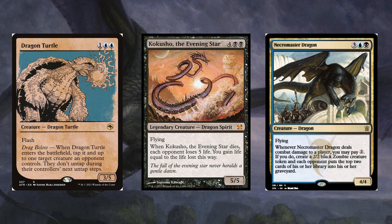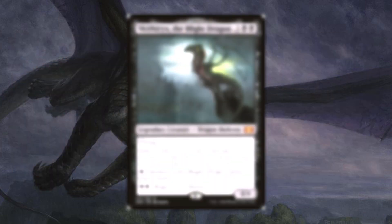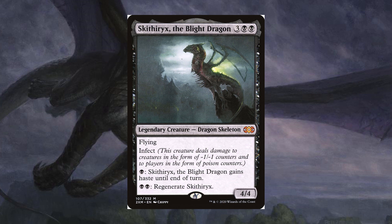We can flash in a Dragon Turtle to tap something down, drain our opponents more with Kokosho the Evening Star, and make ourselves a zombie army with Necromaster Dragon. And you can infect opponents with Skithiryx the Blight Dragon if you want.